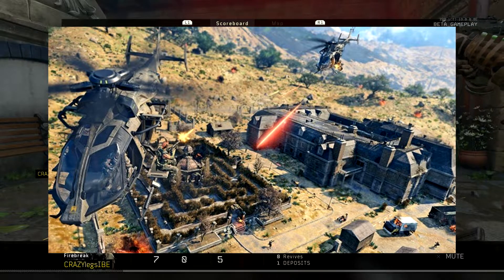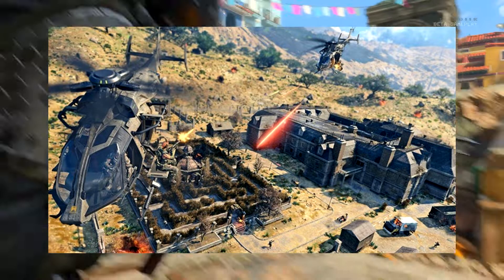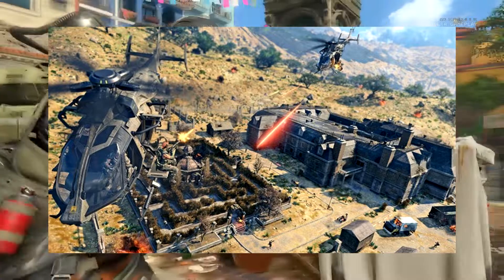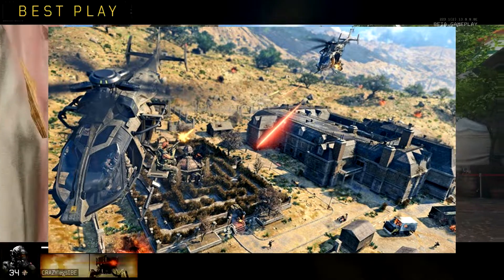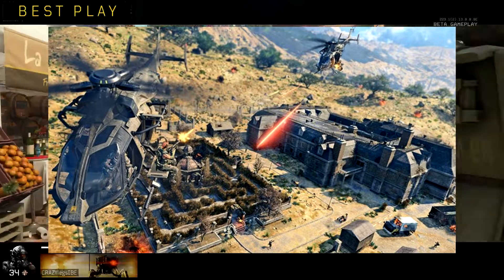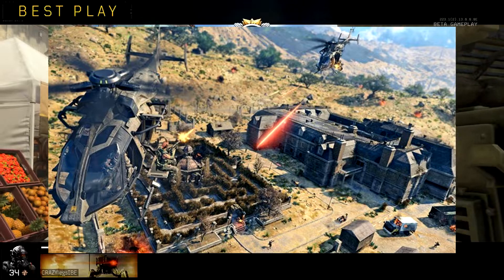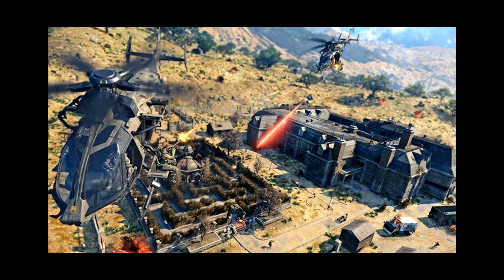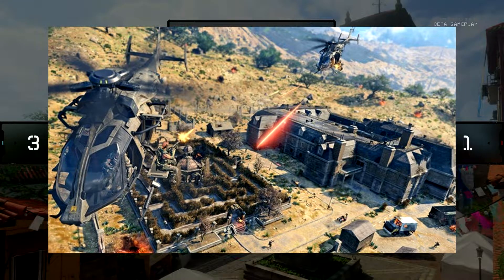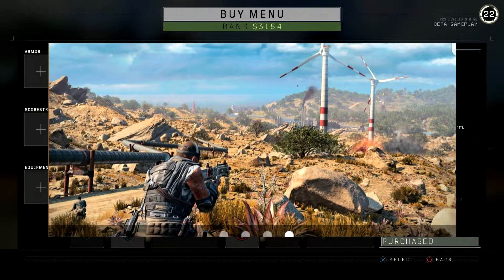Next is Asylum — a zombies map — which is where I'm guessing the zombies will spawn. You can see a helicopter shooting down at a maze, which is apparently a reference to the Buried zombies map. There's also another helicopter being shot at, so it looks very action-packed.